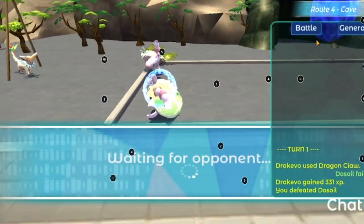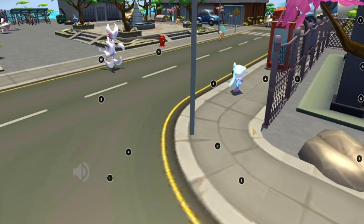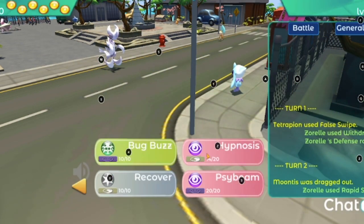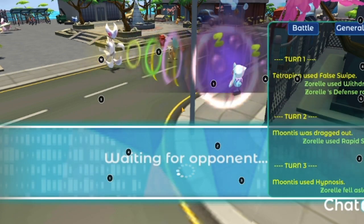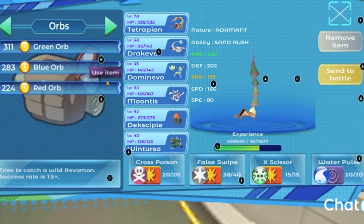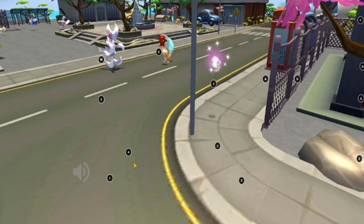One small hiccup though — catching Revamon in the mobile version is not as simple as shooting an orb at it like in VR. In this version you need to enter your team and bag, find your orbs and use them. The prompt will also confuse you, as it asks you if you want to use the orb on your own Revamon. Don't worry though, this will surely be fixed in time.